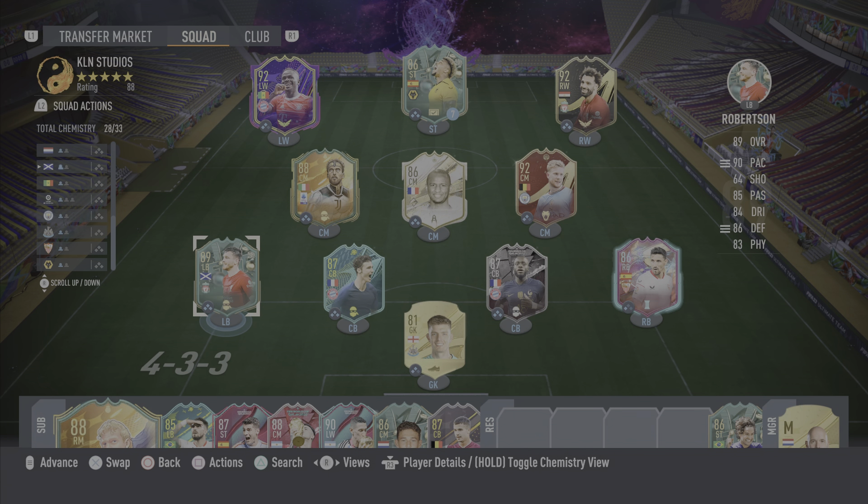Yo guys, what's up, KLN here and welcome back to another video on the channel. As you guys can see we're in Ultimate Team and today we're going to be doing an 89-rated Winter Wildcard Andy Robertson review.